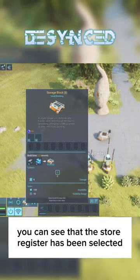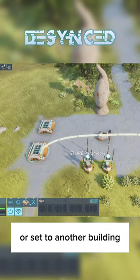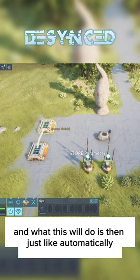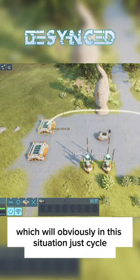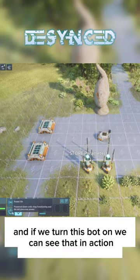If I click on some of these buildings, you can see that the storage register has been selected or set to another building. What this will do is automatically put in an order to move the item from this building into this building, which will obviously in this situation just cycle.